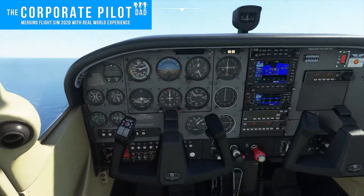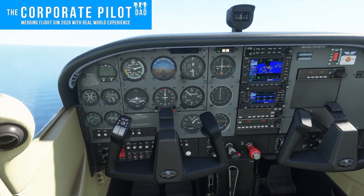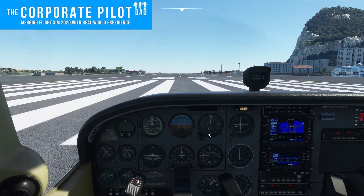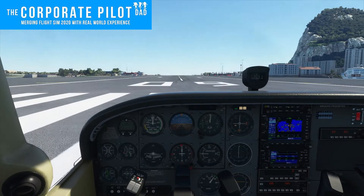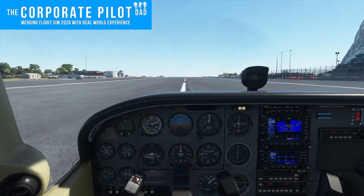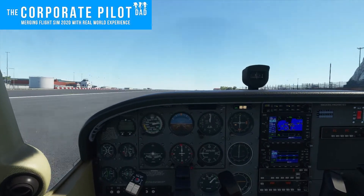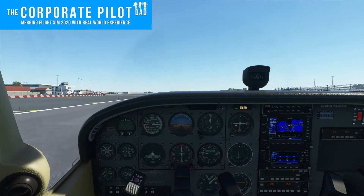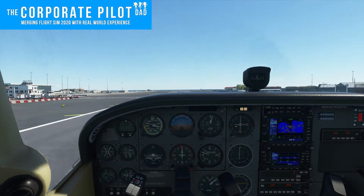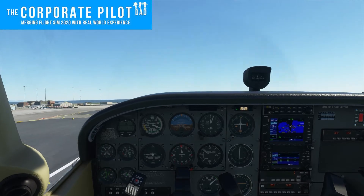As we've crossed the shoreline, we've reached an altitude of 1,450 feet. Now we're going to do the exact same thing again, except we're going to climb at VY — best rate — of 79 knots. Best rate will get us to the highest altitude in the shortest amount of time. VY would be used when there are no obstacles to be cleared.